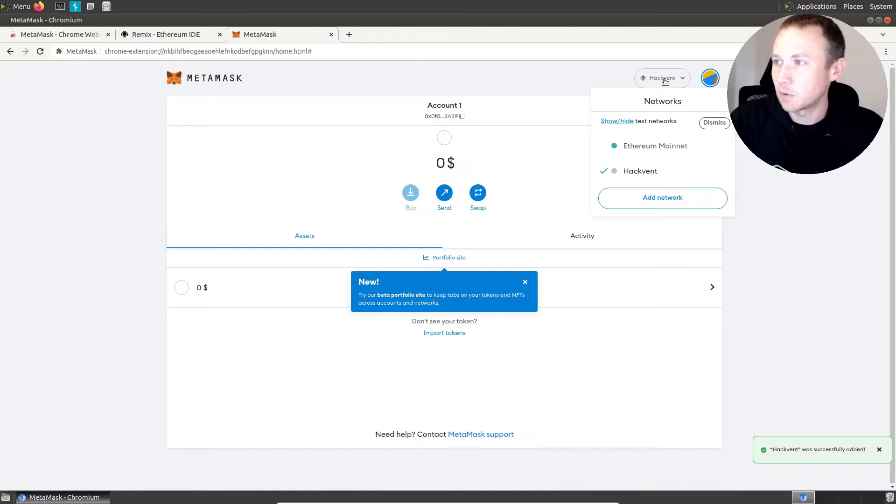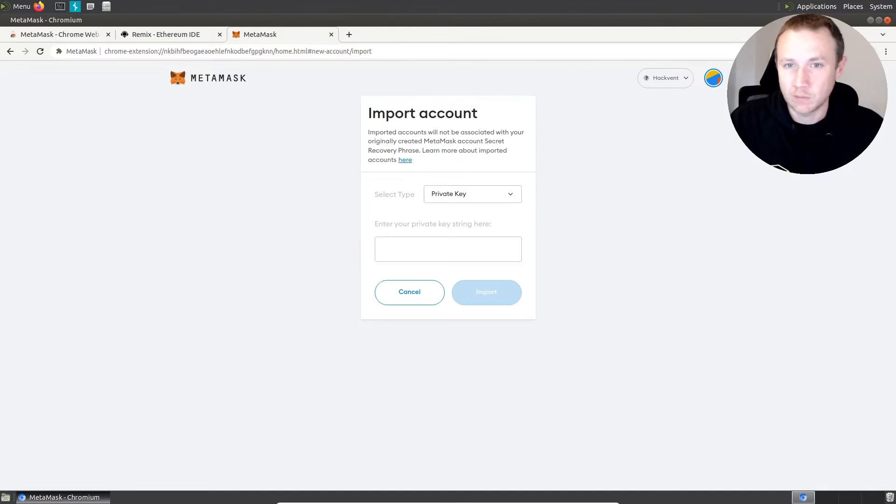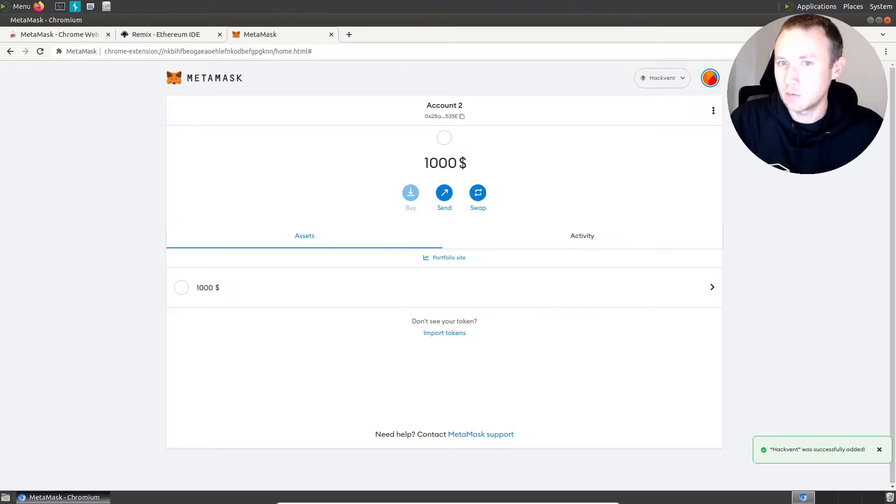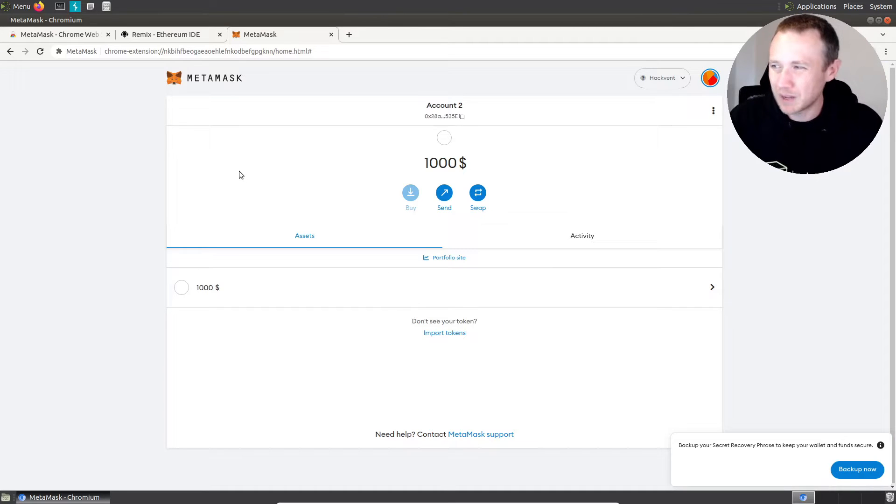So now we're in, and now we want to import an account because they gave us an account as well. We'll come here, see the private key they gave us, and paste it in. And now we have an account with a thousand dollars on it. So we have some money to play with.